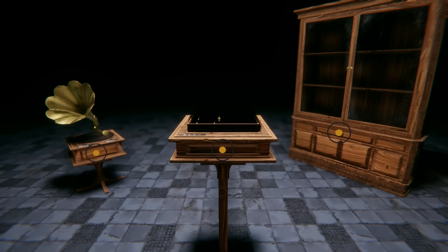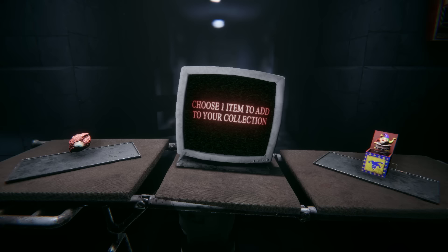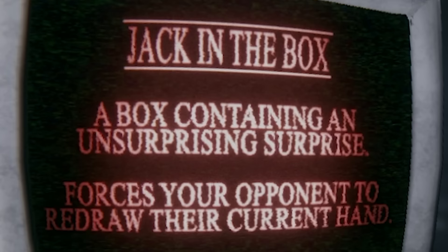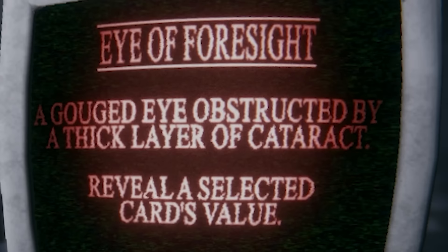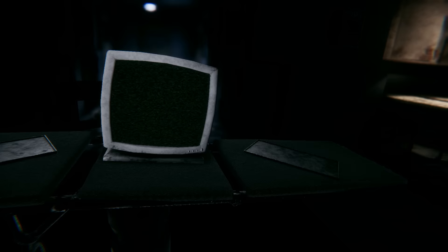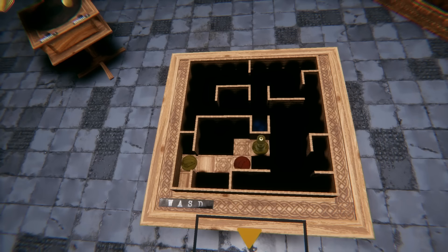This game is very creepy but honestly I've watched a lot of horror movies and I'm kind of desensitized at this stage. Let's continue. Item - I liked the matchbox a lot. A jack-in-a-box: forces the opponent to redraw their current hand. A gouged eye obstructed by a thick layer of cataract - reveals a selected card's value. I like the manipulation items where I can physically interact with things.